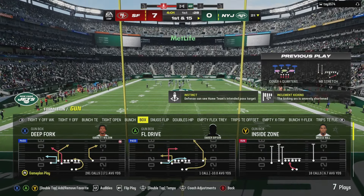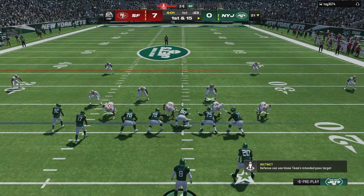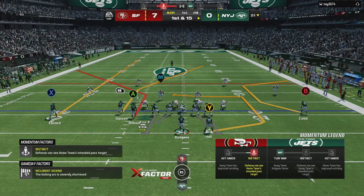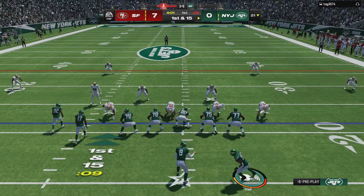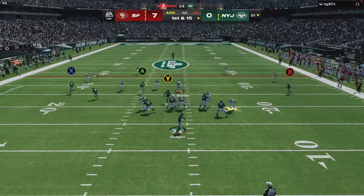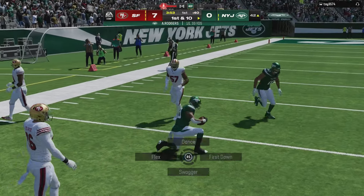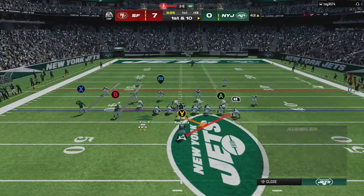I wanted to get some Jets gameplay. As you can see we started off great, but they returned a kick on me - if I had a dollar for every time I got a kick return on me I would not have to work. At the end of the video we'll be showing the depth charts and how I set up the Jets. A lot of people have been wanting to see me use the Jets. We're going to be using some schemes you've already seen and also some stuff you probably haven't seen. The Jets are definitely one of my go-to teams competitively, though they do struggle on offense. We are going against the 49ers. Let's see if we can hit them with the money play.